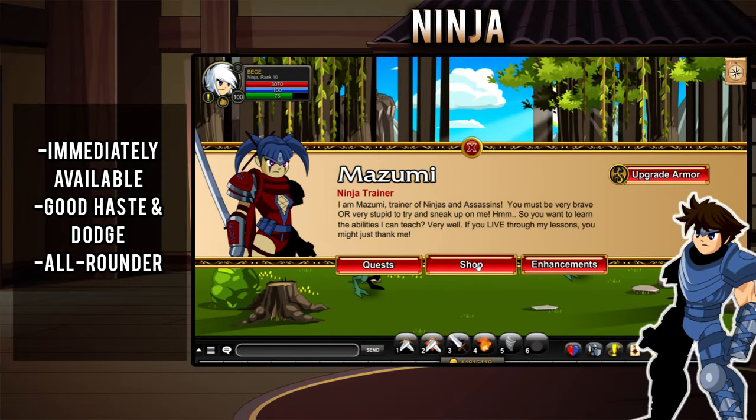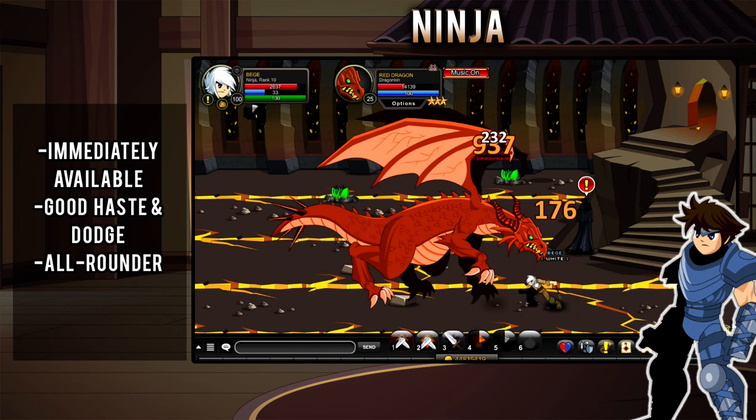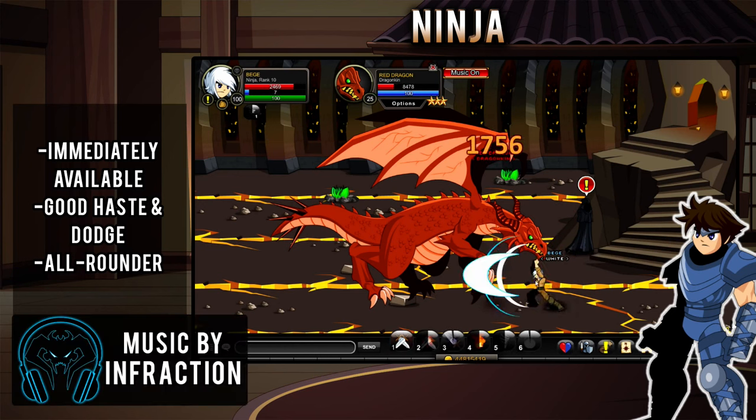Ninja is also a good all-rounder, which you can obtain for gold in Greenguard West. It has good dodge and the ability to restore mana makes it pretty efficient. Great PvP as well.